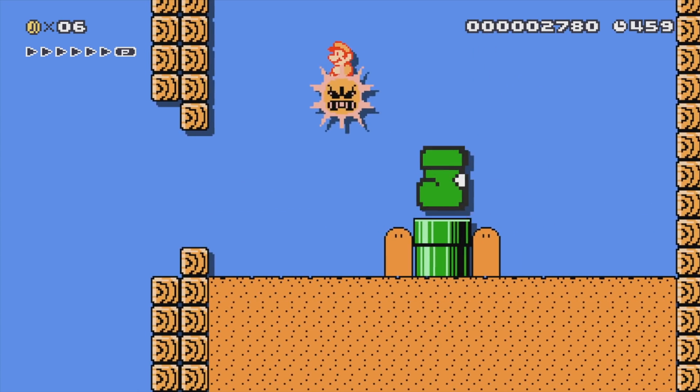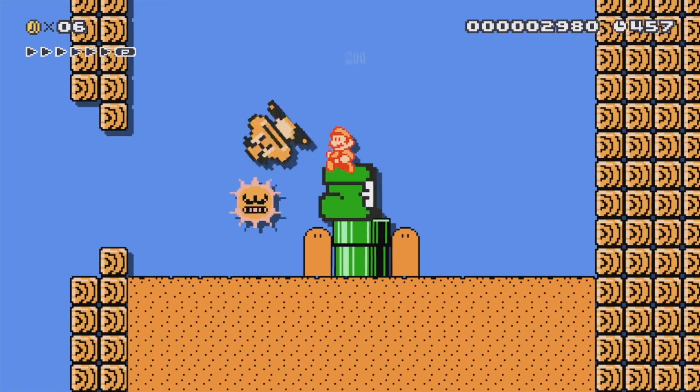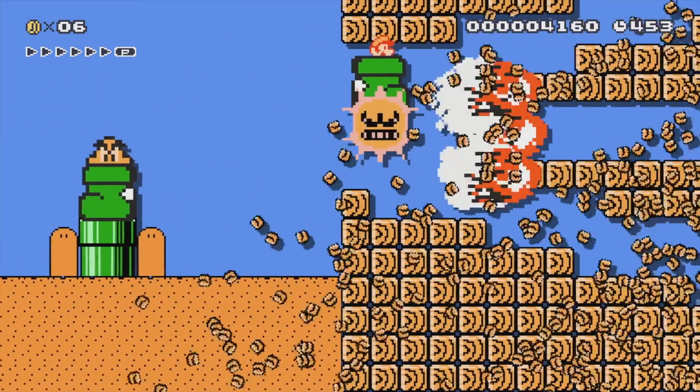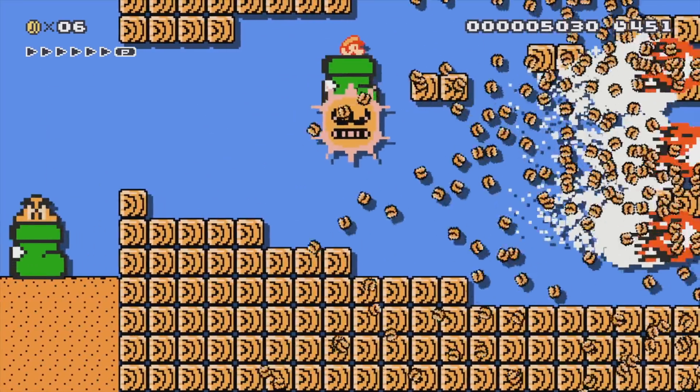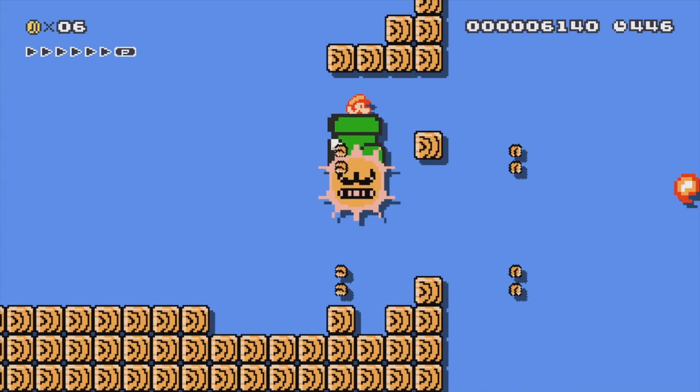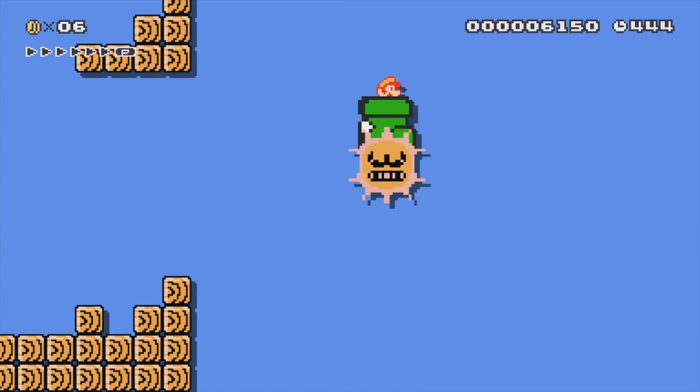When you charge up the Fire Flower, he'll get the more angry face and he'll also puff out — it's a really cool little effect. When you snag a giant Goomba Shoe, you get the Angry Sun even larger. It's really, really fun. Even though it's just a basic Fire Clown Car, something about it being the Angry Sun just makes it even more enjoyable to blast through everything.